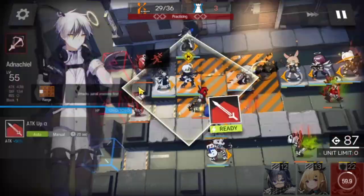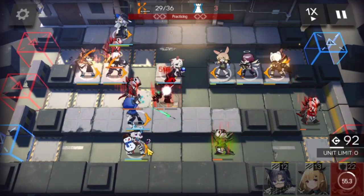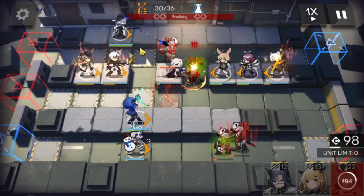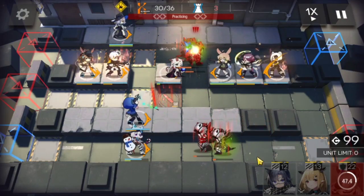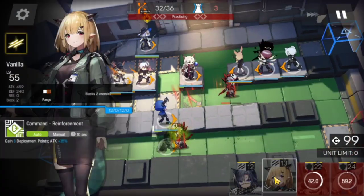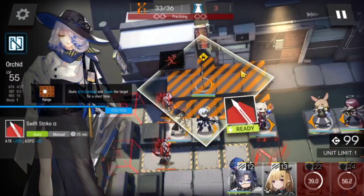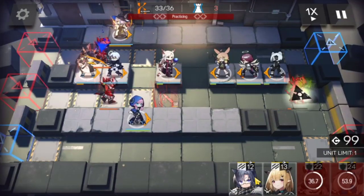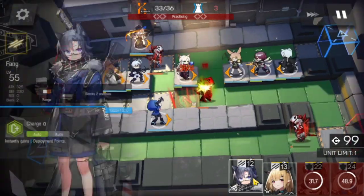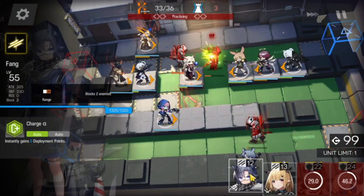Otherwise it's going to be bad news for Blue Poison. Let's pop Anahia and Amiya. Cardigan is going to be able to hold. Shirayuki with the slows — Cardigan is going to get taken out, but it's fine. We don't really need her anymore at this point. We've got the Orchid slow, and we still have Fang and Vanilla to use if we need them. So bottom side is done.